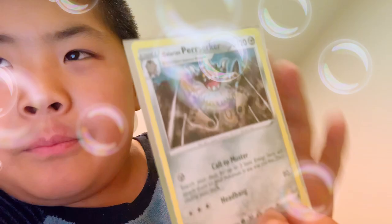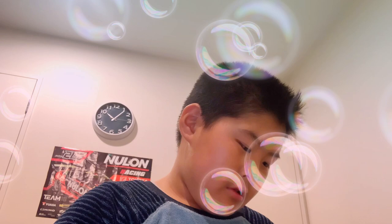We have a Corviknight, a Galarian Perserk, Spinda, Meditite, Mienfoo, Bronzor, Ponyta. Grulich, Victini, Victini. Sigilyph, Pansage.